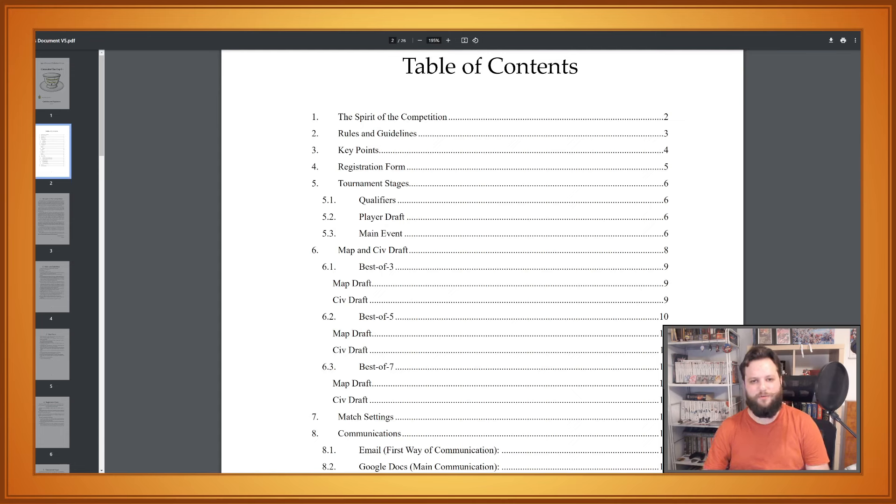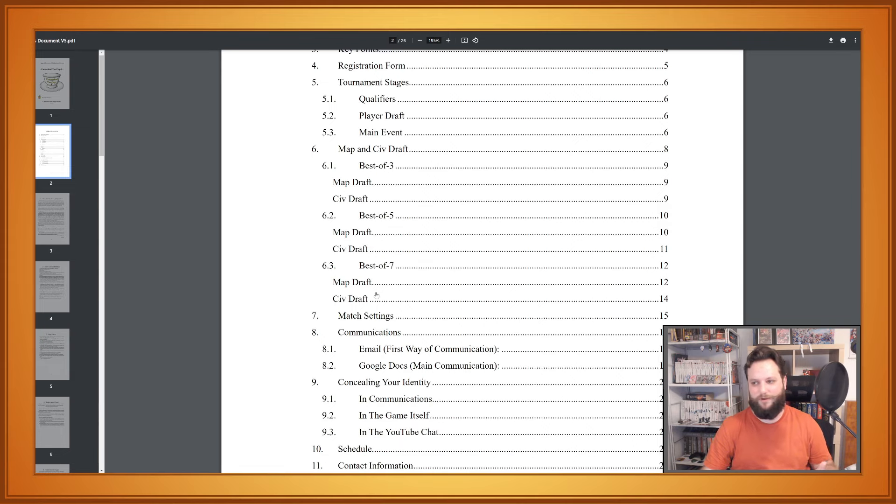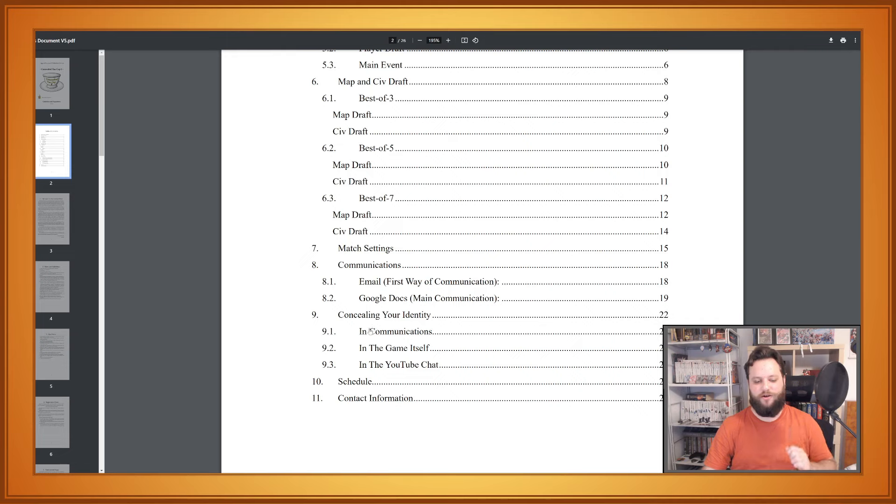Here you can see the table of contents for the document. I start describing the spirit of the competition, rules and guidelines, some key points. This is an important section if you don't want to read everything in the document, and you can see that it details how the drafts work, how the tournament stages will be structured, and how we will communicate in the tournament. But to start, I'm going to present you with the schedule.